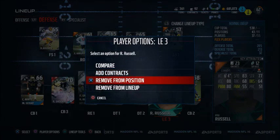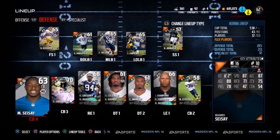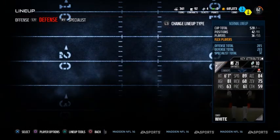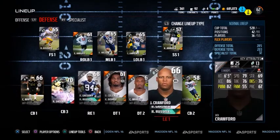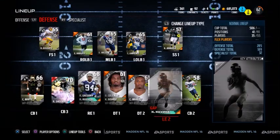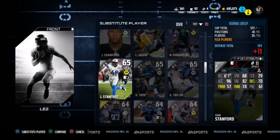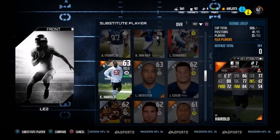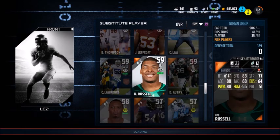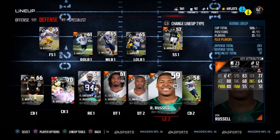On defense we've upgraded a little bit — got a silver corner in, got Steeples at number two and Sherman at number three. A lot of people seem to run three wide receiver sets so we'll have all three of them on the field at the same time. Sherman is obviously an incredible player, White I'm hoping can step up, and Steeples is not the best but he'll do for now. We're building up the D-line towards more silvers rather than bronzes, with right and left end now silver.